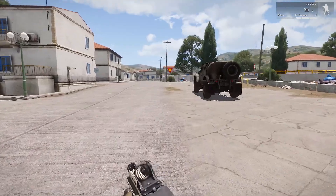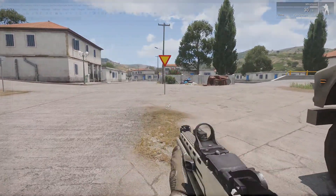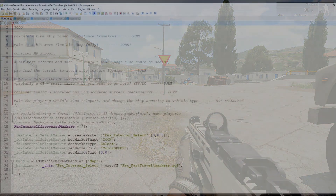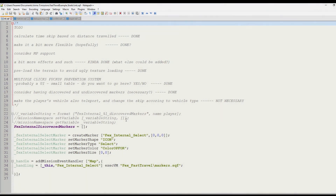Now that we all know what this thing can do, let's see the code. I'll briefly show you the lines responsible for individual features so that you can orientate yourself in the scripts should you want to modify it for your mission. I don't want to go into too much detail but will just mention the main parts of the scripts.